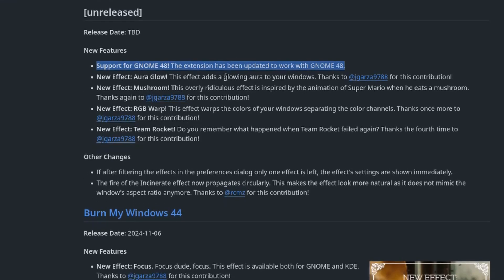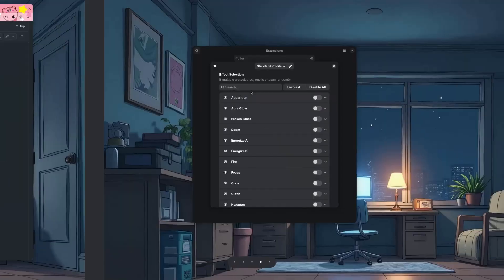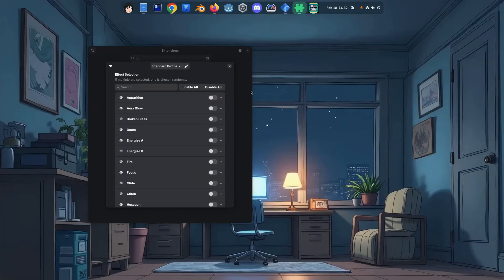We have an Aura Glow, a Mushroom effect from Super Mario, RGB Wrap, and the fourth is Team Rocket, inspired by... Pokemon? I'll be honest with you guys — not a fan of the series, no idea what this is. Okay, let's see, I guess.